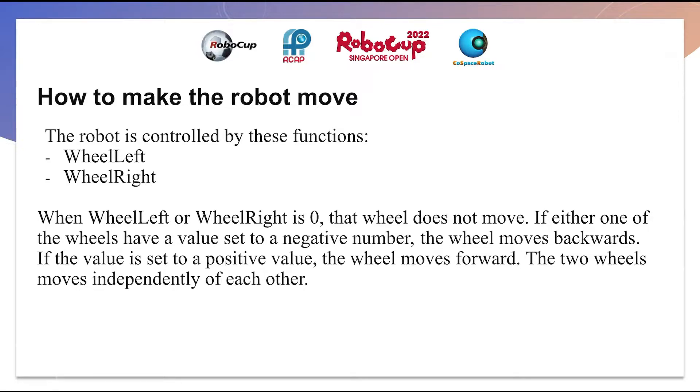The robot is controlled by the functions wheel left and wheel right. When wheel left or wheel right is 0, that wheel does not move. If one of the wheels has a value set to a negative number, for example if wheel left is negative 1, wheel left will move backwards. If the value is set to a positive value, the wheel will move forward. The two wheels move independently of each other, so if one turns left and the other turns right, the robot will turn.